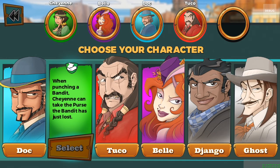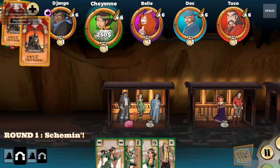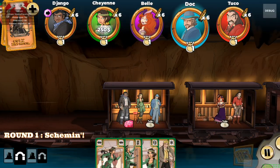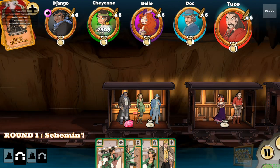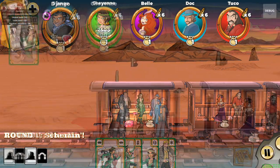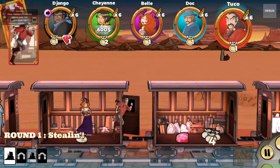In Colt Express you select one of six bandits to play as — they all have special abilities — and your goal is, through a programmed movement mechanic, to lay out what you want to do. Your goal is to move around the train, grabbing loot, fighting your fellow bandits, and trying to end up with the most loot at the end of five rounds.